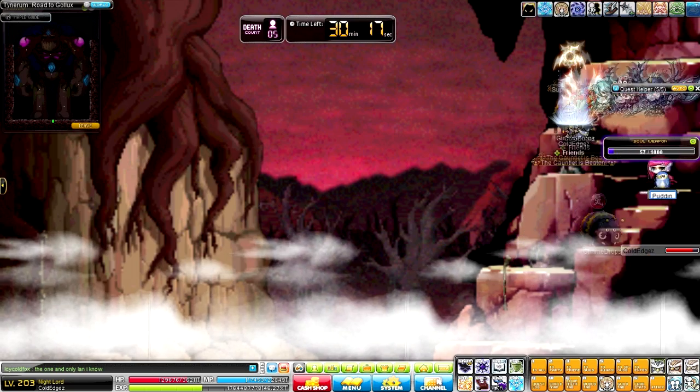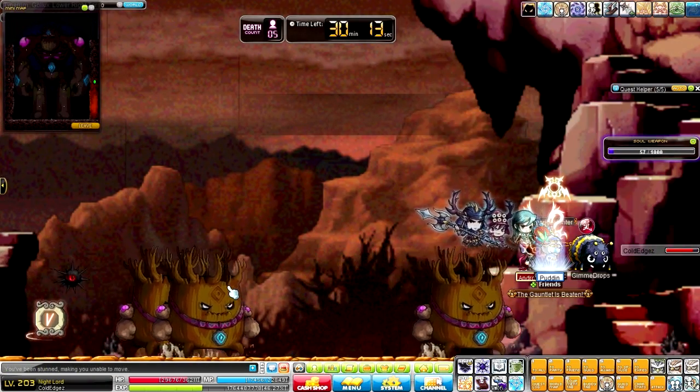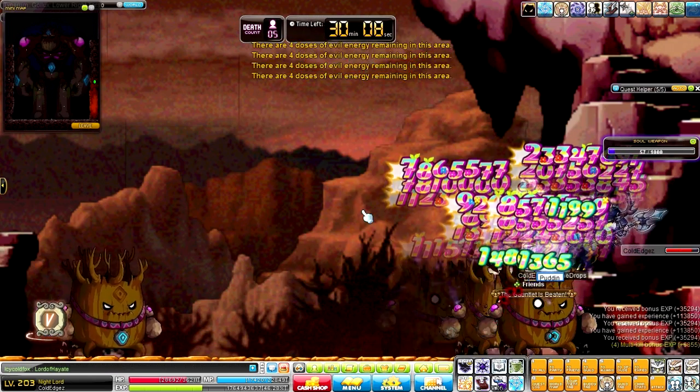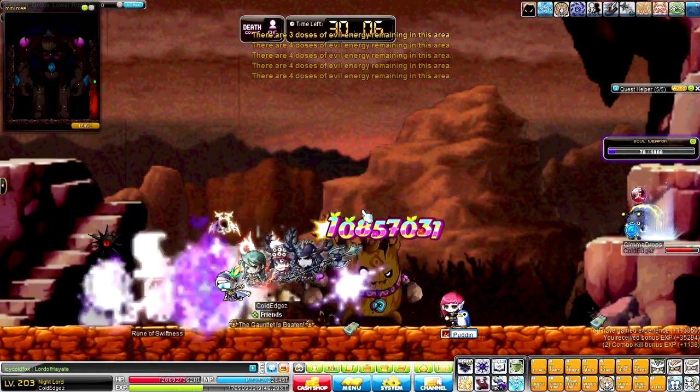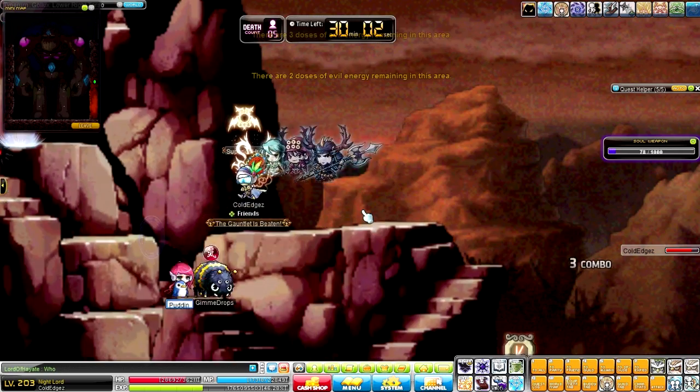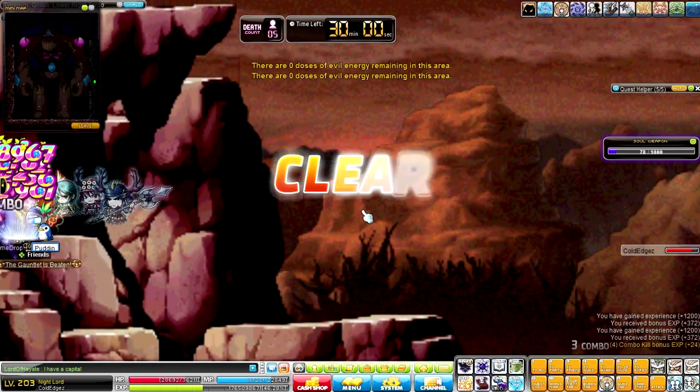Basically, you let your Nightlord's Mark do all the work in killing all the little minion things — the stone things that are summoned. And it's just so easy.